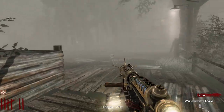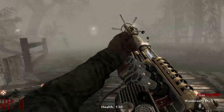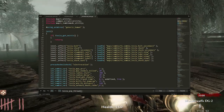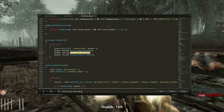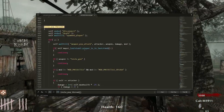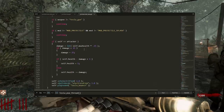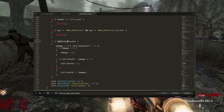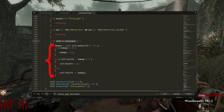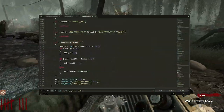Shi No Numa also introduces the Wunderwaffe — the first wonder weapon that does infinite damage. Treyarch made an entire script file called 'zombie_mode_tesla' that handles its custom effects, sounds, and functionality. Scrolling down you can find the 'tesla_pvp' thread, which handles PvP because it's an electric weapon — you can shock teammates, though it's just a visual effect with no damage. But if you shock yourself, there's code that does deal actual damage. This right here is where the infamous Wunderwaffe Jug glitch comes from, though in Shi No Numa it's not a huge deal because of how Jug's fast regen works — it really becomes a problem in Der Riese.